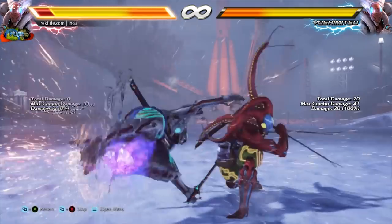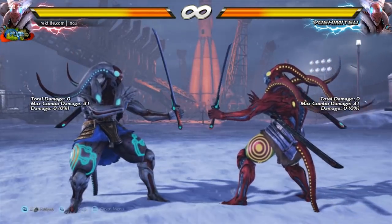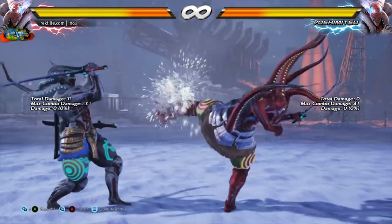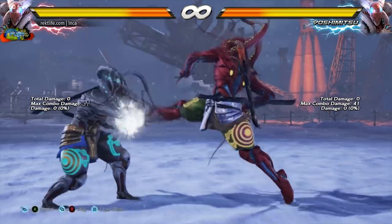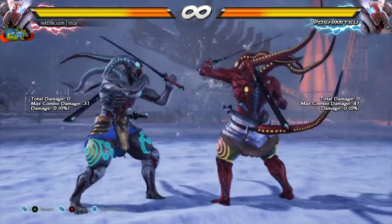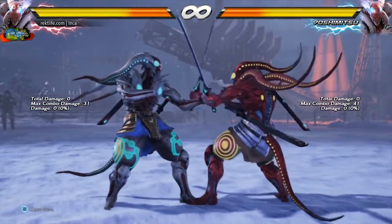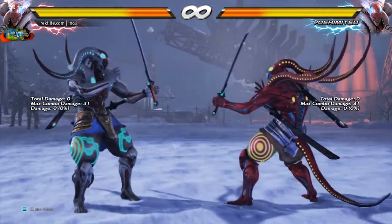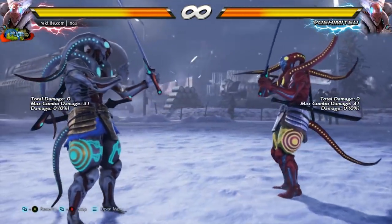Another nerf Yoshi got is that up forward 2 into flash is no longer a combo. Another nerf is that the first kick of his butterfly kicks doesn't track as well. Luckily at range and up close, the second kick of the butterfly kicks does track, but only to Yoshimitsu's left.